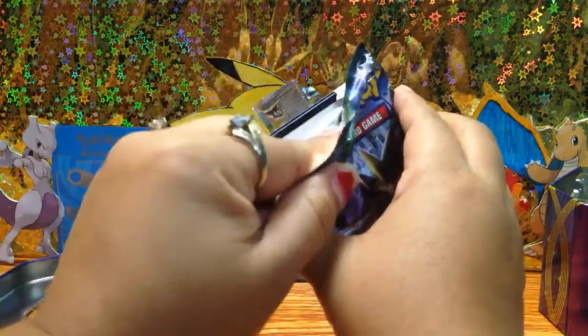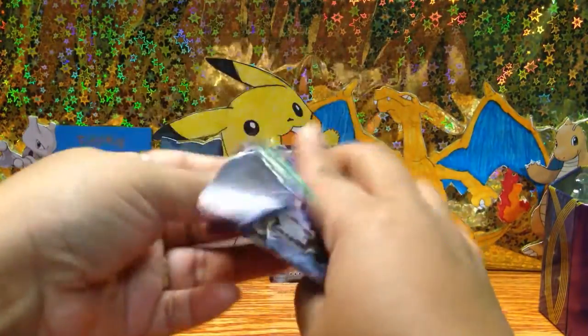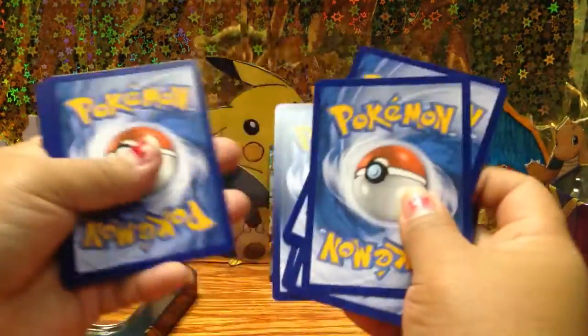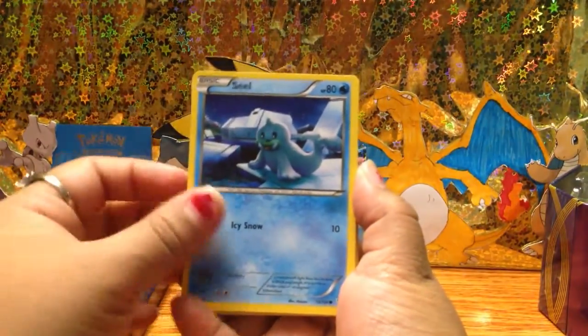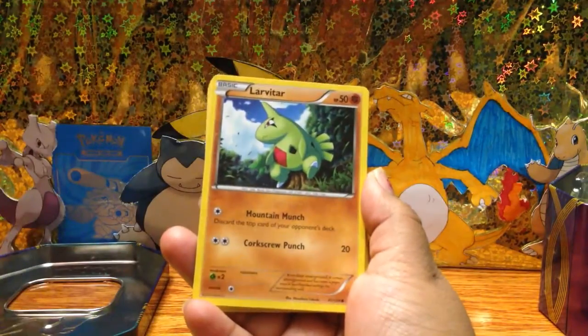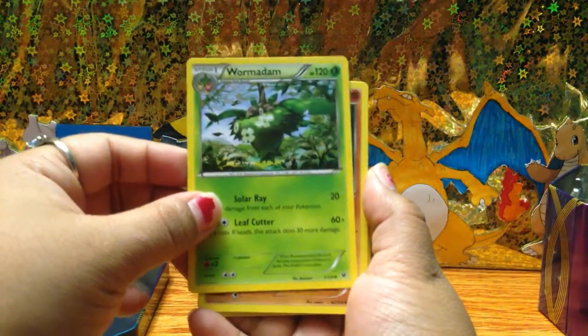Here we go, guys — let's hope it's something good. Okay, so the first one we have is a Seal, a Bronzor, a Cotney, a Burmine, a Larvitar, and a Wurmple — I don't know how to say it.